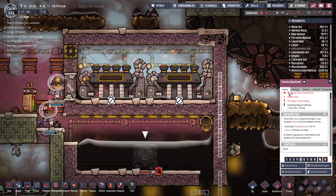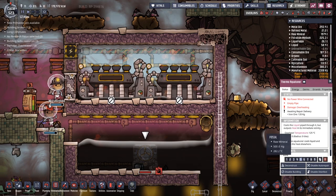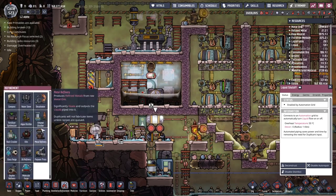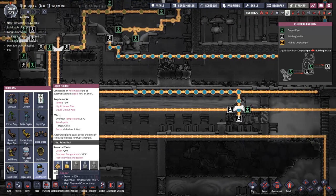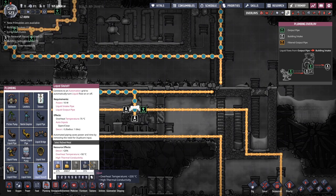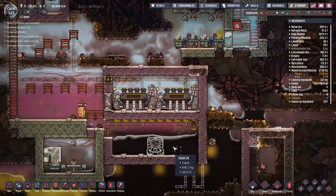Let's have a look at the properties - temperature, overheat is 125. We're made out of steel. Looking at these liquid shaft valves - I understand the temperature is 55 because it is lead. If we come into the plumbing and look at the liquid shaft valve here: copper gives overheat temperature plus 50, steel puts it at plus 75. That means iron will only give plus 50, but steel will give a plus 200. So it doesn't matter what we make this out of as long as it's steel.